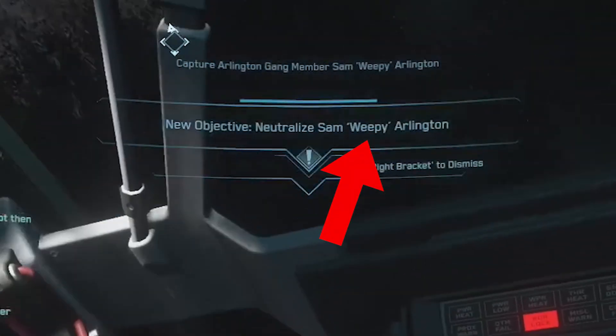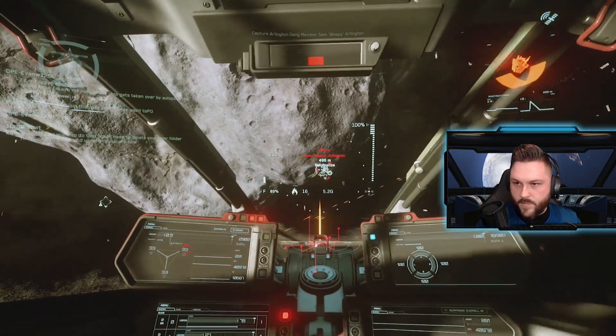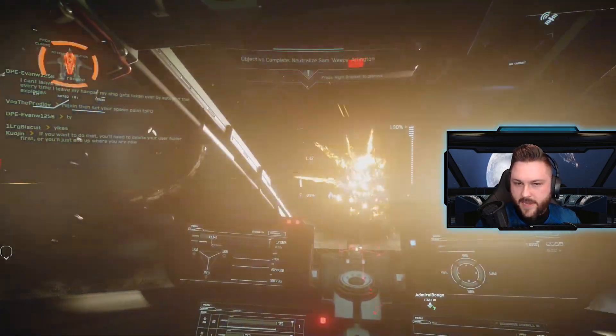After that, your next target is Sam Weepy Arlington. Sam is going to be in an Anvil Hurricane, and that's part 3 of 7.